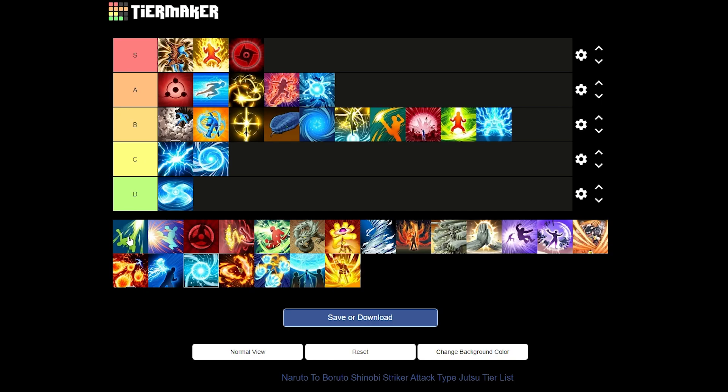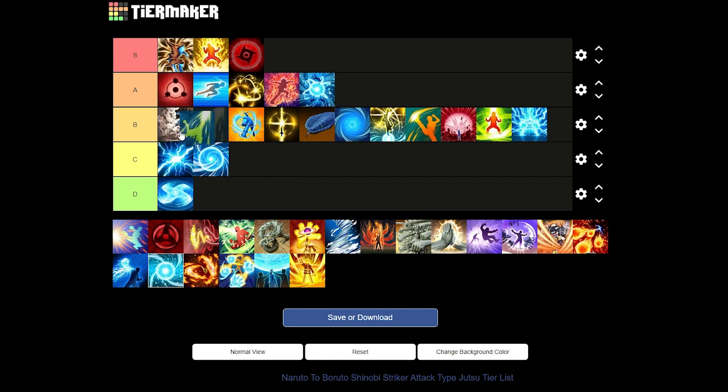Next up we have Leaf Rising Wind. This might be controversial — I've been called an idiot for saying this jutsu isn't the best. It's a straight kick to the air, everybody says it's the most meta jutsu, but I don't see how. Maybe it has a short cooldown but there's nothing else to it. I'll give it a B tier. I don't understand the hype — maybe I just don't play like y'all, but there are just way better jutsus that do way more.